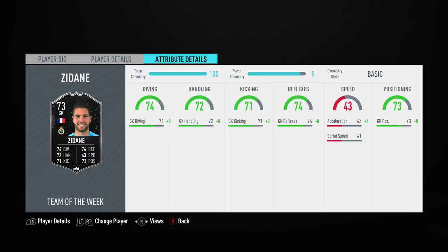He's also got a 3-star weak foot as well as 1-star skill moves. I obviously had the basic chemistry applied to the goalkeeper. Some of his main stats: 74 diving, 74 reflexes, 72 handling, and 73 positioning.